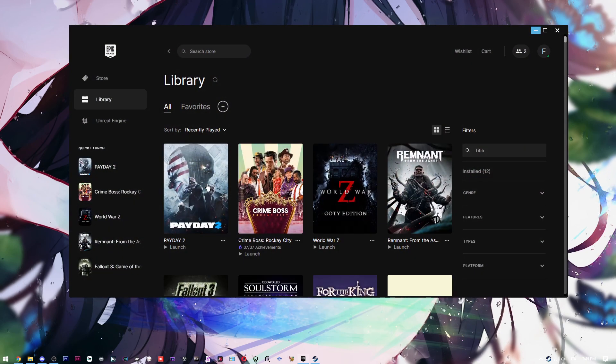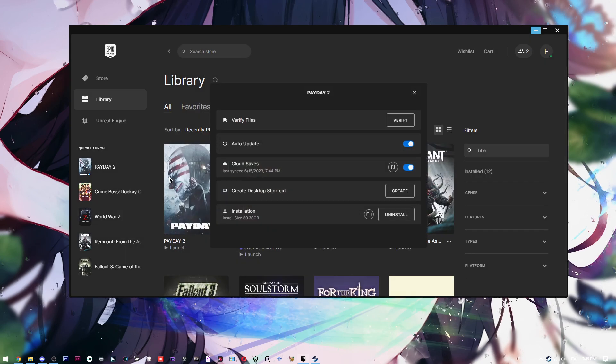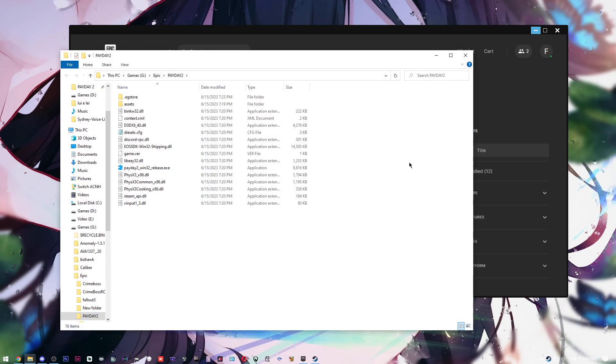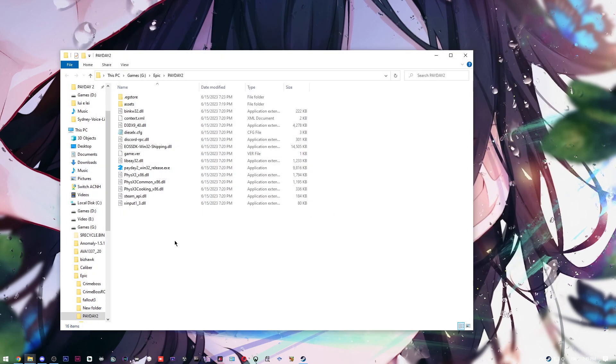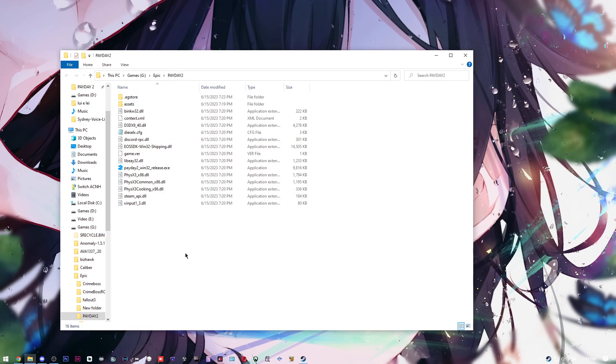Go into the three dots in the Epic launcher, then into Manage, and click on the icon to open the install location. Here's where the magic happens. This is the root folder of Payday 2. It will be wherever you installed the game — for me it's Drive G, Epic, Payday 2. For you it might be different, like C, Program Files, Epic, Payday 2.